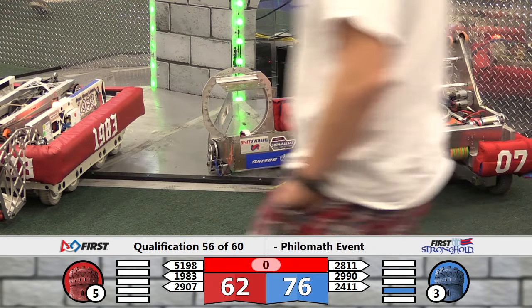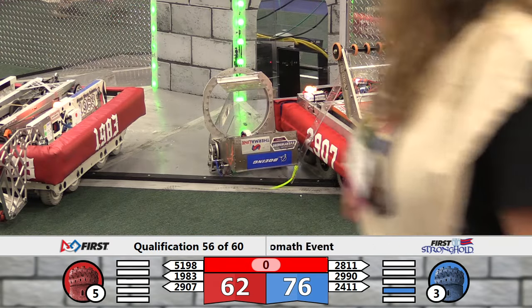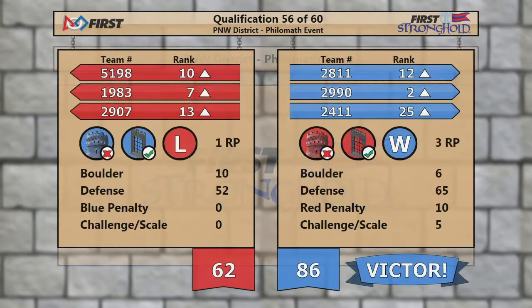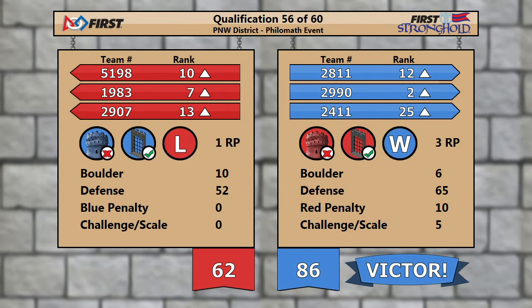No time at all wasted. Nathan Lowe says our scores are good. We'll put them up on the big screen — the victory in this match goes to the Blue Alliance, 86 to 62, your final tally. Hotwire moves into second position with the three ranking points the Blue Alliance gathers. One ranking point for Red, enough to help Skunk Works stay in number seven.